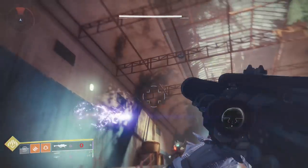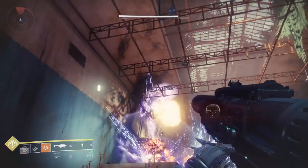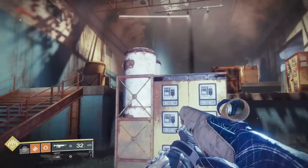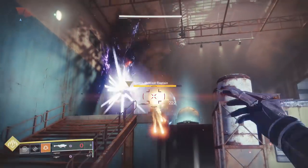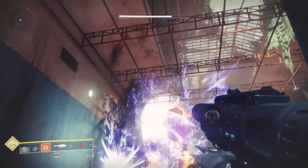The Sealed Ahamkara Grasps is an exotic gauntlet that reloads your equipped weapon when you deal melee damage. The knife trick burns enemies on hit, and each damage tick from the burn is considered melee damage. So if you throw a knife at an enemy and they don't die, they will take burn damage and constantly reload your equipped weapon.